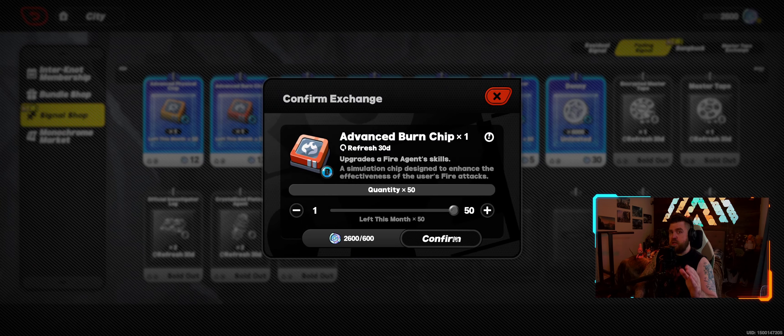Then it kind of becomes a case-to-case scenario — everything is good. I would say unless you're a big spender, stay away from the extra Dennis that comes up because it's at a quite terrible rate. And if you're a small spender, maybe it's better to wait until it resets again, then you can purchase the limited Dennis again. You also do what you want with your resources, but everything is kind of similar value — it all depends on what characters you have, what characters you need to build, and what resource you're lacking.